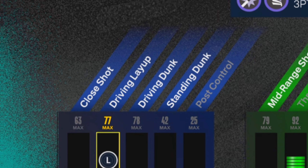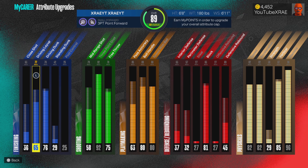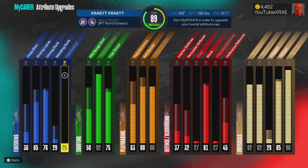You want to have a 77 driving layup, 78 driving dunk. It's enough — you won't be getting... actually you can get contacts, but you can't get none of the 85 and above obviously. 63 close shot and 42 standing. I'm pretty sure you can tweak this build.